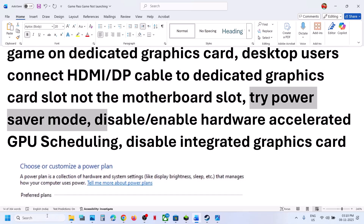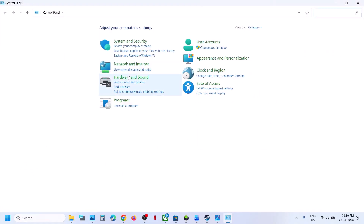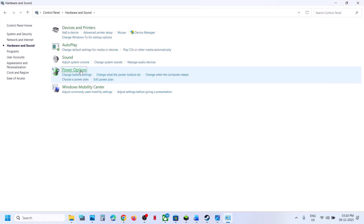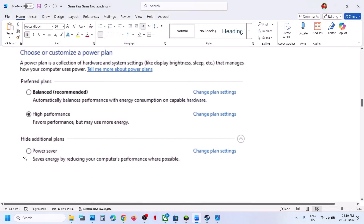Try Power Saver mode. For this, type in 'control panel' in the Windows search box and click on Control Panel. Go to Hardware and Sound, then go to Power Options. If you see Power Saver, you can select it and then relaunch the game and check. You can even try High Performance or Balanced and then check.